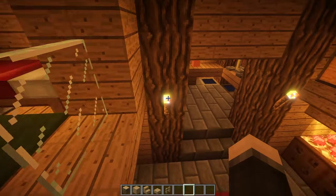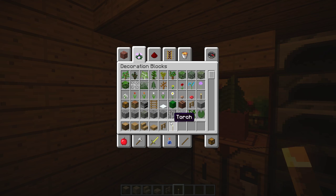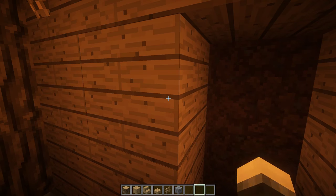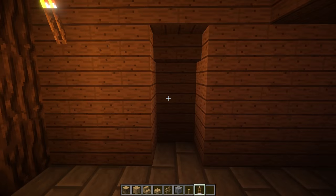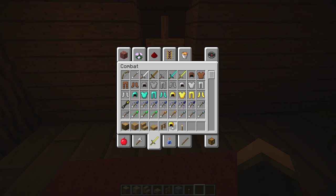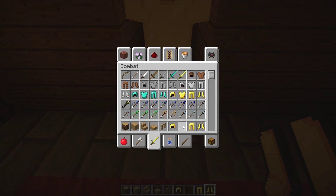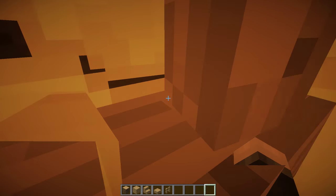That's basically the entire thing done. If you want, you can do what I did and carve out a little hole right here, put an upside-down stair, get an armor stand, and plop one in there. That means you can take your golden armor and when you come back from adventuring put it all on here — it looks a lot like a person so it'll scare the living crap out of you when you come down.